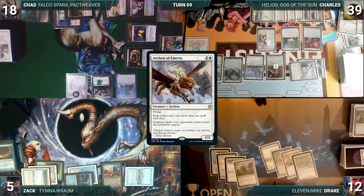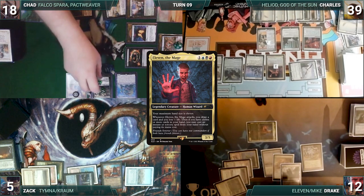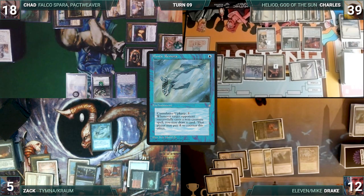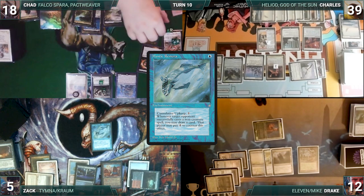Drake draws and recasts his commander, Eleven the Mage. Mana Gorger Hydra gets another counter, and then Drake gives the turn to Zack. Zack draws and plays a Bloodstained Mire, tapped through Archon. He casts Mystic Remora. Mana Gorger gets a counter, and then Zack passes. During his upkeep, Chad loses his Mana Crypt trigger and takes 3 damage. He moves to his draw step and attempts to draw from an empty library, losing the game.